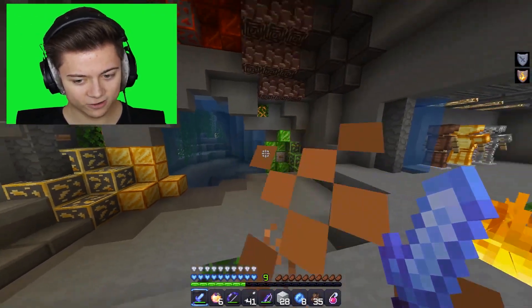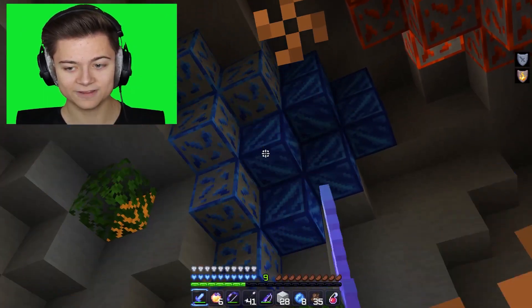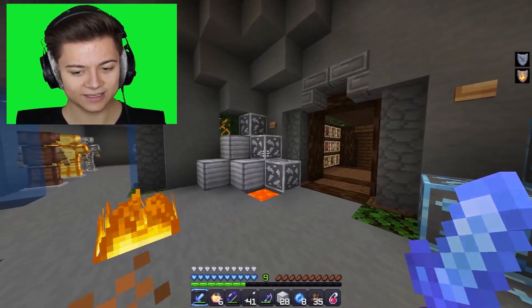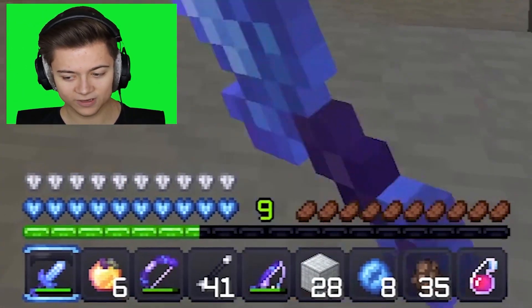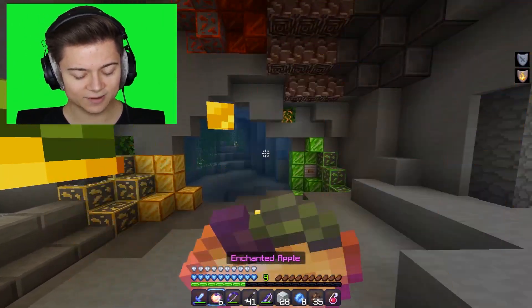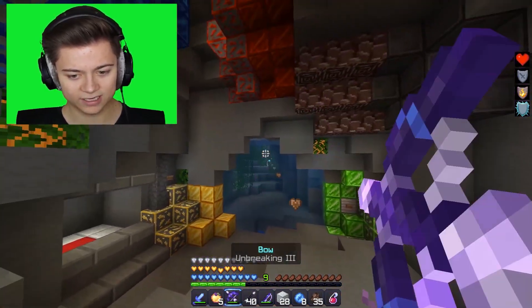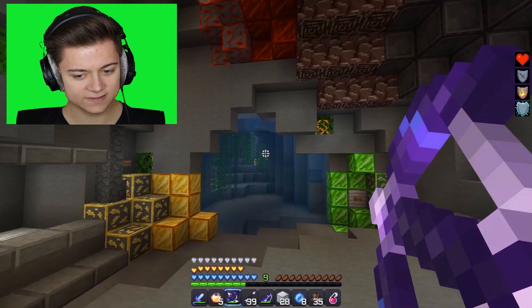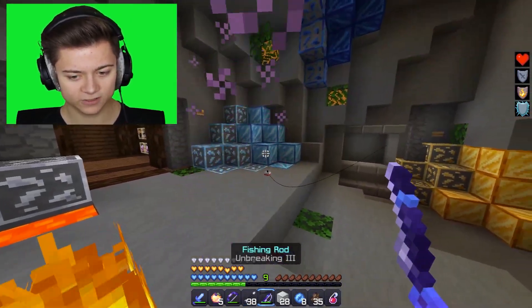We actually do have the outlines on all the ores which looks super cool — literally on all of them, even the lapis and the redstone. We got the custom inventory, the sword enchant, the enchanted apple. We got the bow — let me do a couple shots. It is kind of custom. And then we got the fishing rod as well.